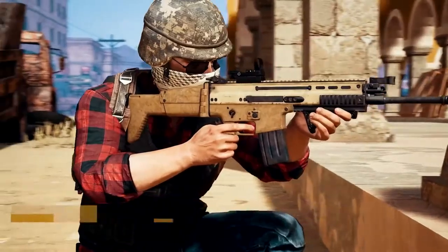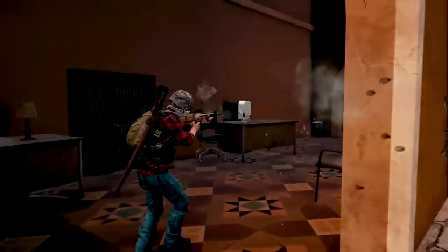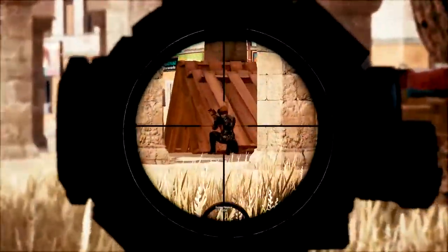How about we try run and gun? Let's take advantage of the chaos and run straight through the center of the circle. There are players in this building, and this might seem reckless. Sometimes, aggression and speed is exactly what you need.